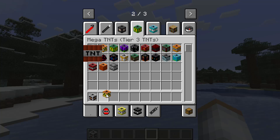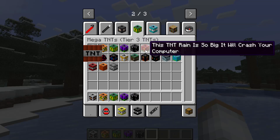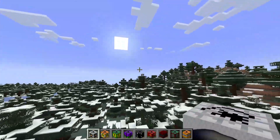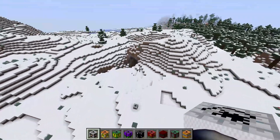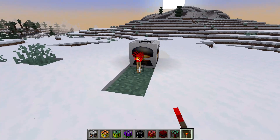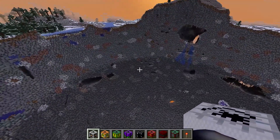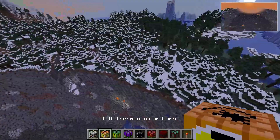Tier three - Sarbama, B41, thermonuclear, Ivy Mike, hydrogen bomb. These bombs sound familiar. Super uncanny Mr. Incredible, and there's a TNT rain so big it will crash your computer. Let's see Sarbama first - do I need redstone? Yeah. There we go. Oh holy crap, yes it definitely worked - the biggest explosion so far, that is crazy!